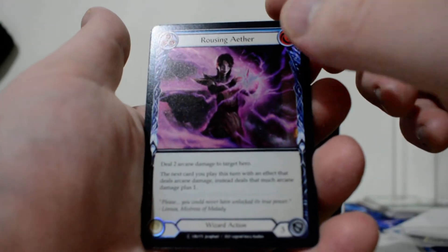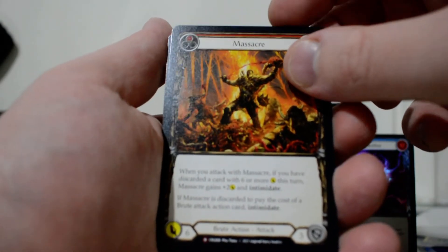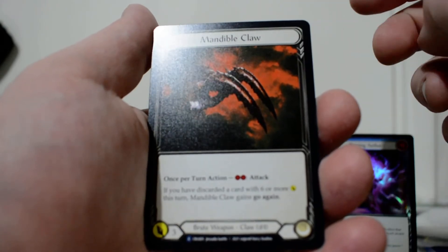We have a Rousing Aether — and that's the first holo I've pulled from this card game. We have a Massacre, and we have a Mandible Claw.